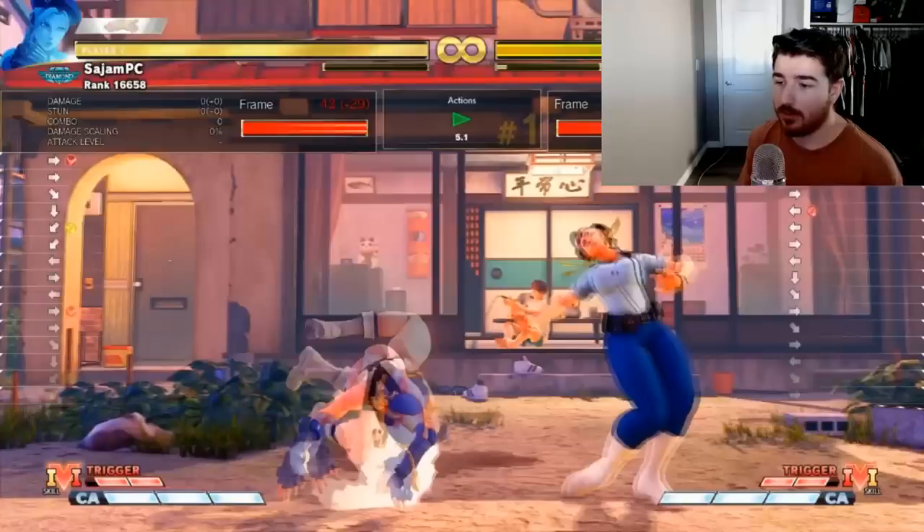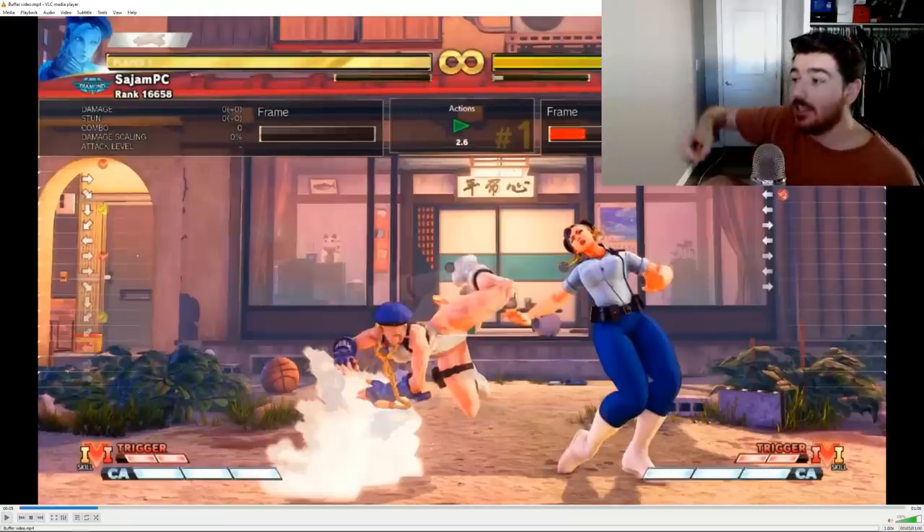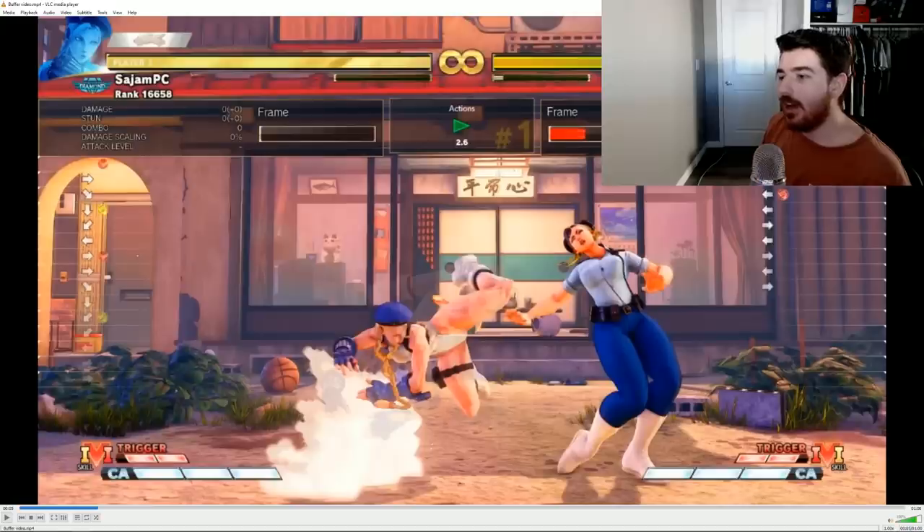As long as the game has special moves you can input, you can buffer. What does buffering with a charge character look like? You do it a little slower because their buffers are charge motions — you just hold back, you hit standing medium punch into whatever your charge motion is. If it connects it comes out; if it doesn't connect, it doesn't come out. As long as it doesn't come out on whiff, you can do it. If you do crouching medium punch and buffer drill and the drill comes out on whiff, you did the drill too late — the special move motion was finished after your button recovered.